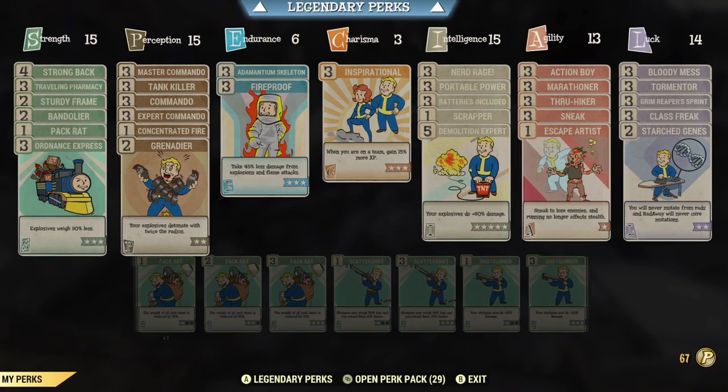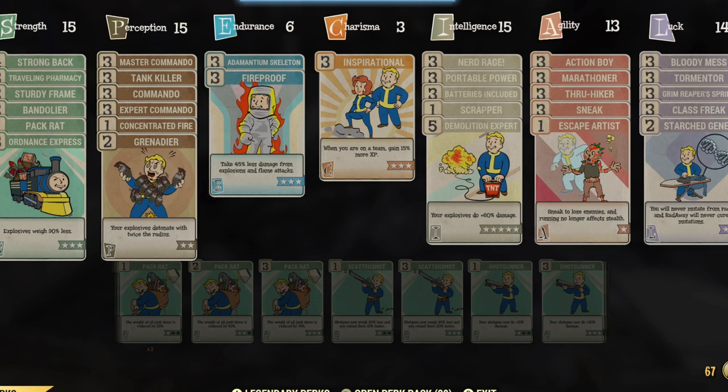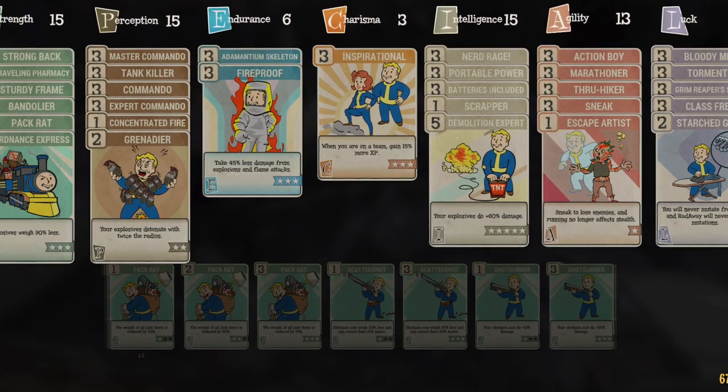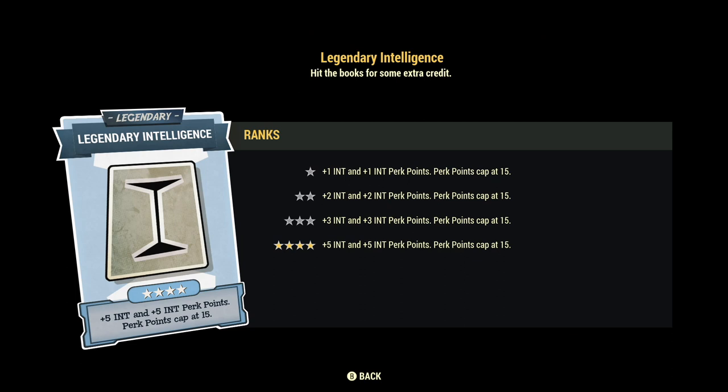In regards to regular perk cards, the only thing that really matters is to try to get your Intelligence as high as you can — that will give you the most XP gain. I suggest maxing out at least the legendary perk card Intelligence, which will give you an extra 5 points. If you have 15, adding 5 will give you a base 20 to start with.